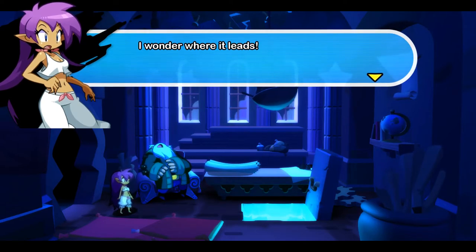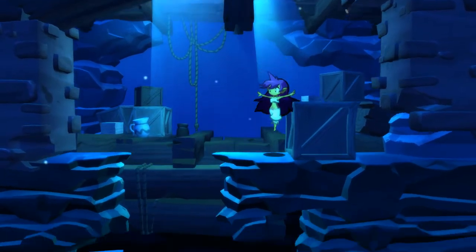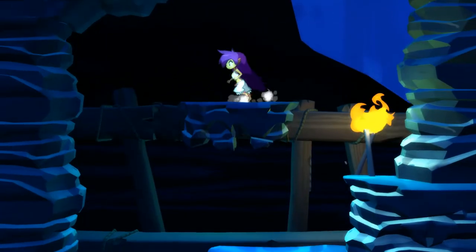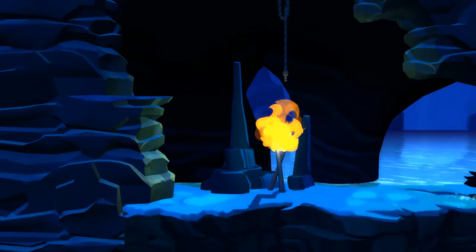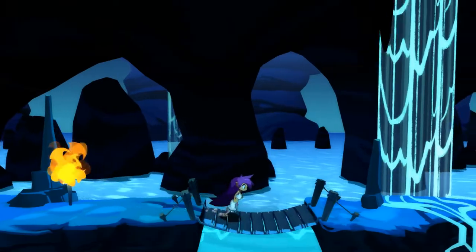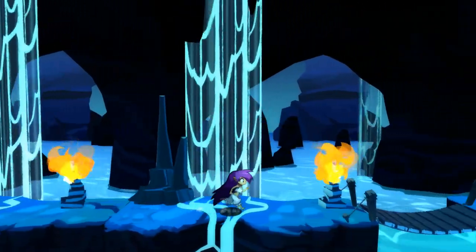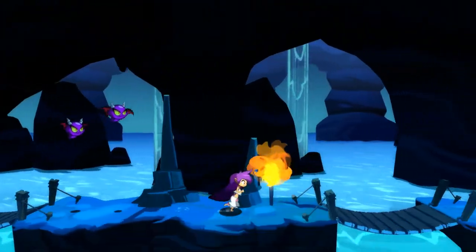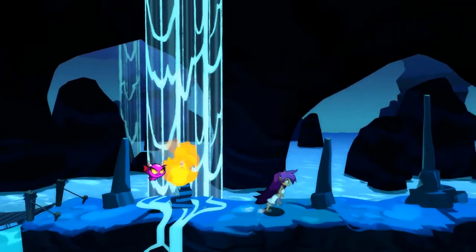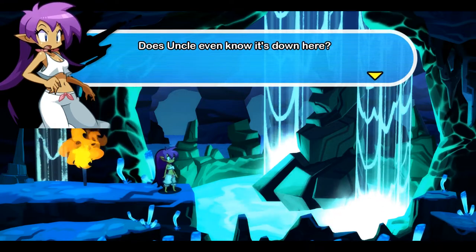Uncle! Hello - you fell asleep in your workshop again. I've never seen that trapdoor before. Ominous blue glow - I wonder where it leads. Let's jump in - first dungeon! But I still can't actually do anything but jump, so this is all still the prologue. Enemies are very stupid and weak to fire. Maybe there's an achievement for having them all kill themselves in fire. The source of the glow - does uncle even know it's down here?